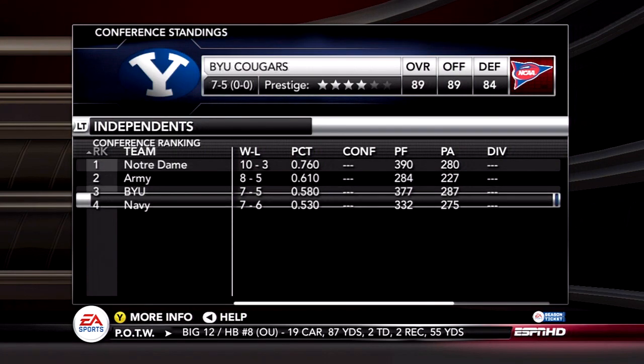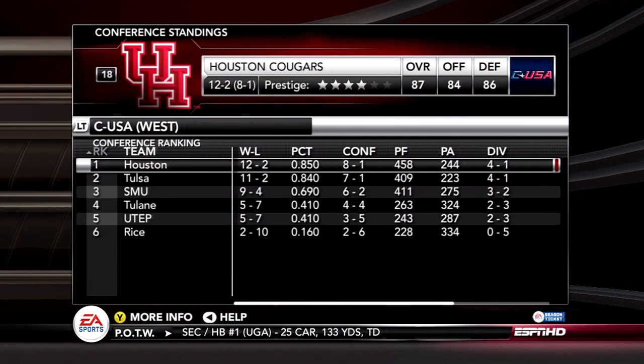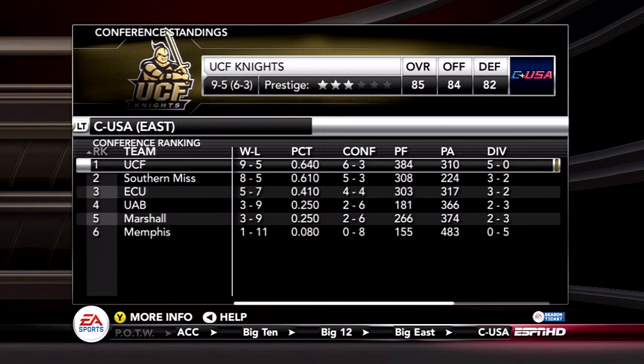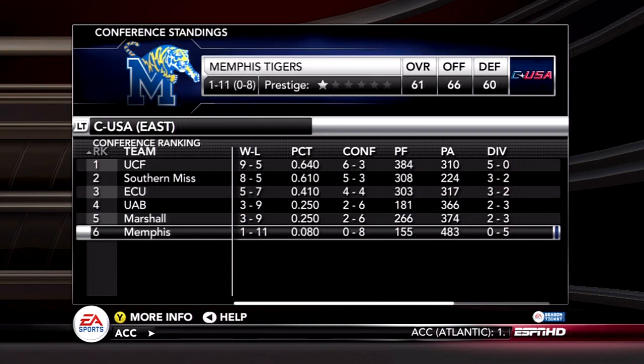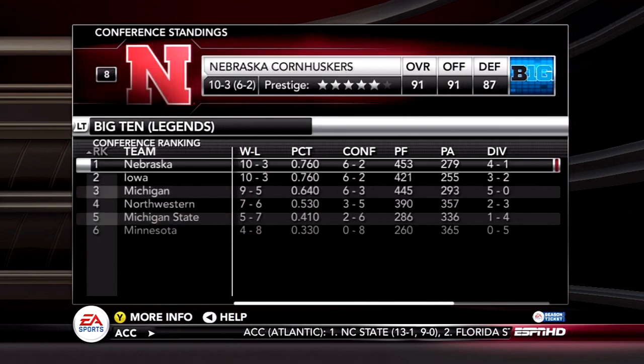Among independents, Notre Dame and all the independents went over .500 this year. In Conference USA, Houston is coming back strong after losing Case Keenum. UCF — people predicted a BCS Bowl this year — lost five games. Memphis had a great season going 1-11.